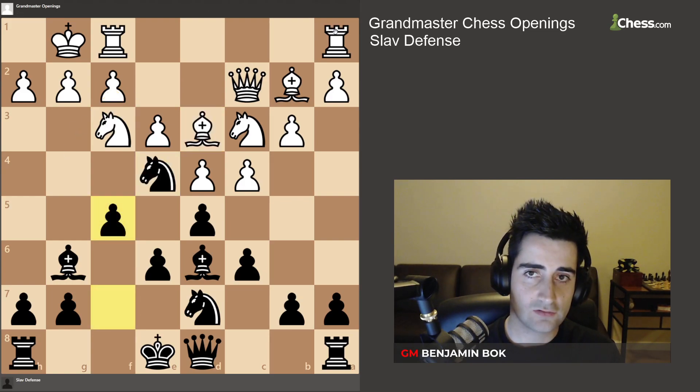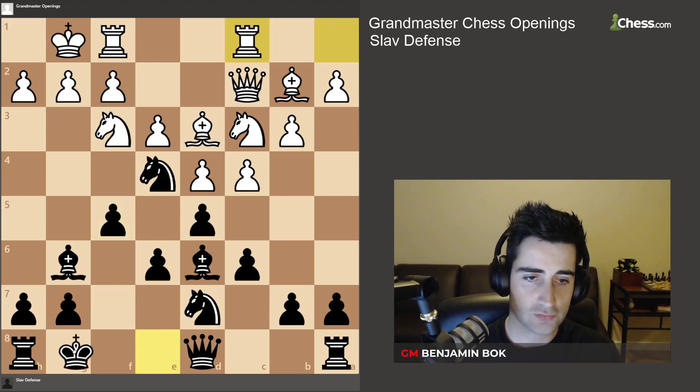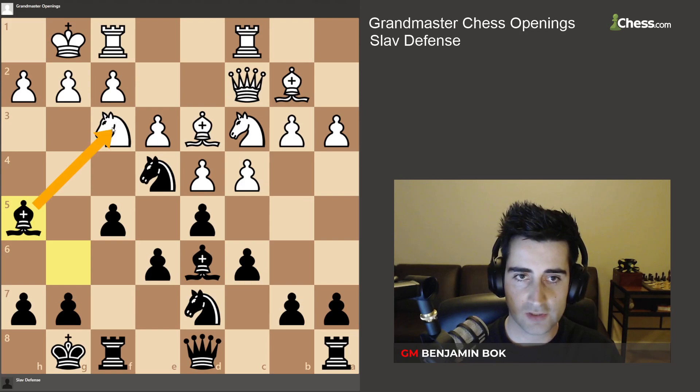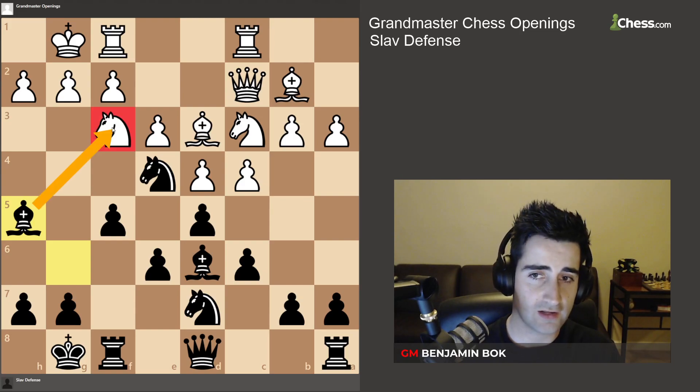Let's say white continues developing with rook a1 to c1. Here we're just going to castle, and after a3, what you want to do is put your bishop on h5, bringing the bishop back to life and putting pressure on the knight on f3. Next up we're going to play rook to f6, rook h6, with a big attack for black.